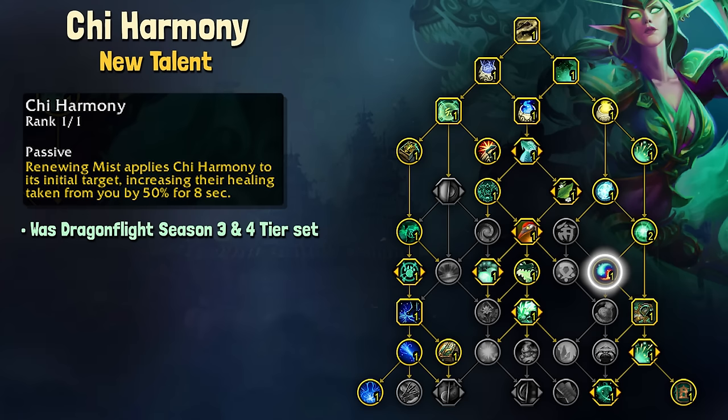When this tree first came up on screen, I noticed Chi Harmony right away. We are finally getting this ability as a permanent resident — this was our Season 3 and Season 4 tier set, and it has been turned into a talent.